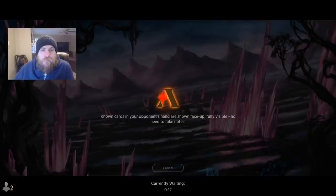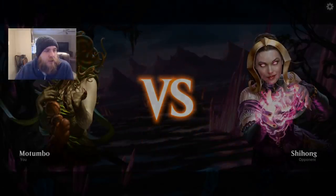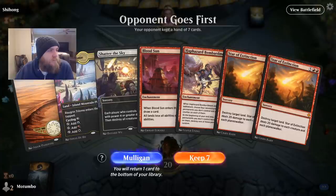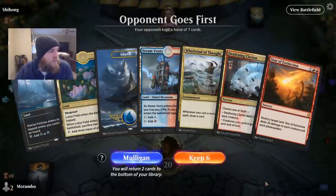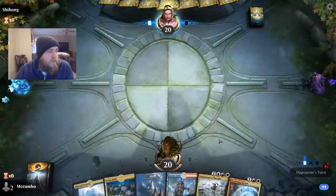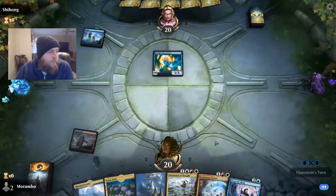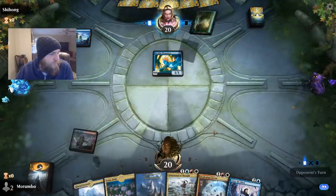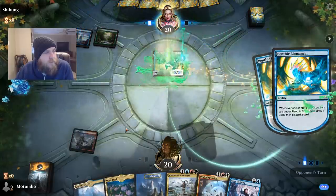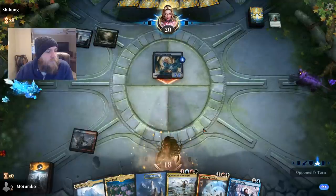I don't know if this deck will do what we're hoping it'll do, but we're hoping it just stalls out and gets us there. I don't think this is a keepable hand — this one is definitely a lot better. We're going to keep this. We want to play Whirlwind of Thought without Blood Sun on turn three, but then we can't cast it on turn four because it costs three colors.